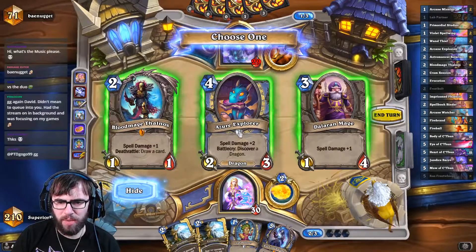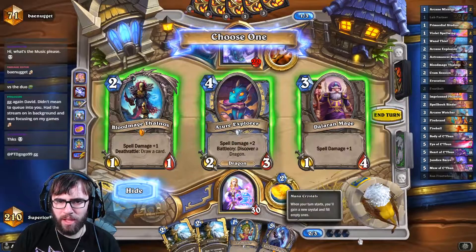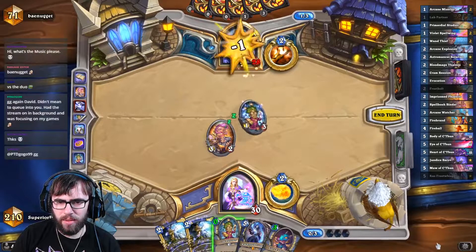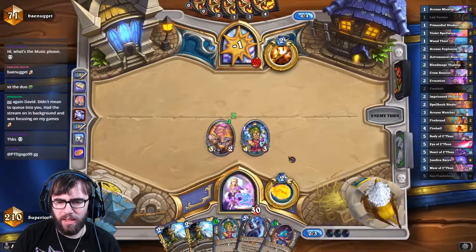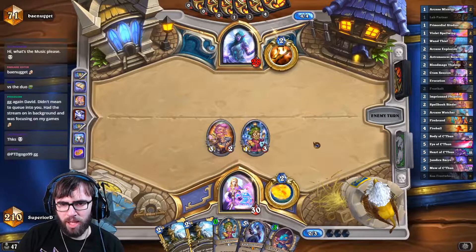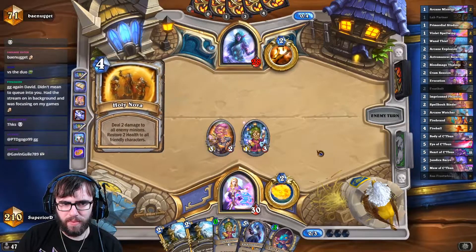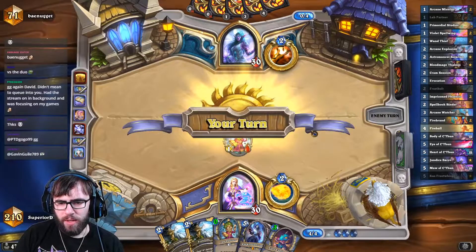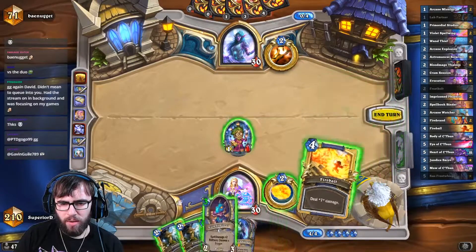I'm going to go for the Dragon against Priest. Maybe not — maybe I go for the Thalnos for the draw. I'll go for the Dragon; it can give me something else to play, and then if this sticks, Raz will clean up. That seems like a bad Holy Nova. So now we go boom.